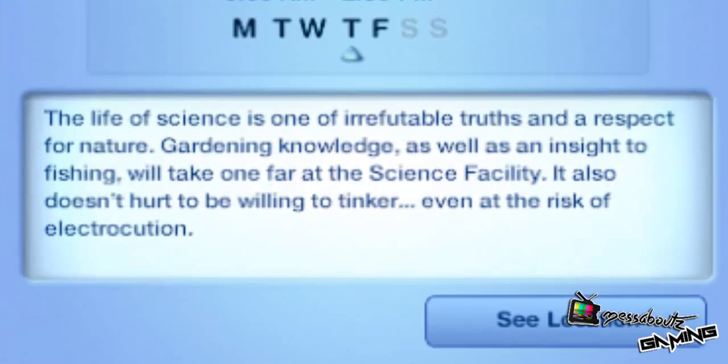The bustling halls of the business office needs quick thinking sims to take it to the next level. The bordering values strong office relationships, the right attitude and the ability to hold productive meetings. The life of science is one of the... I can't even read that word, I'm sitting quite far away. Irrefutable truths and respect for nature. Gardening knowledge as well as an insight to fishing will take one far at the science facility. It also doesn't hurt to be willing to tinker, even the risk of electrocution. I like that one, that makes sense.